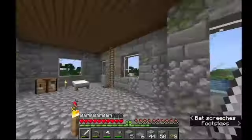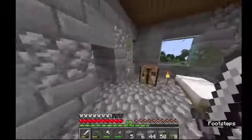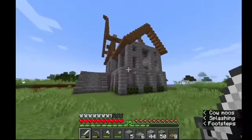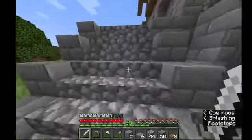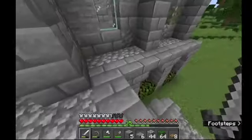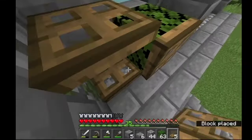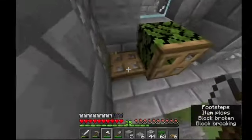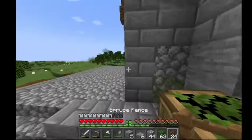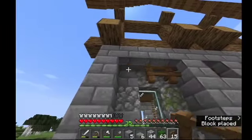Here we've done the walls — I filled it in with glass as well. Looks pretty nice from the inside and equally good from the outside. Now we're going to do some basic decoration. My inventory is a mess. We're going to put in little flower pots, as well as fences running along for a bit of depth — all the way across the build.